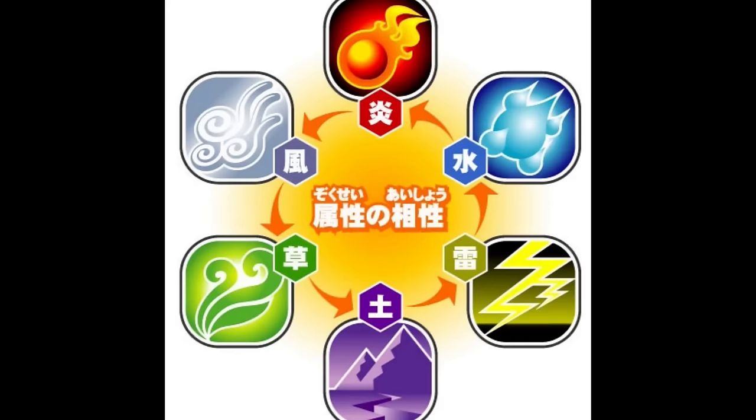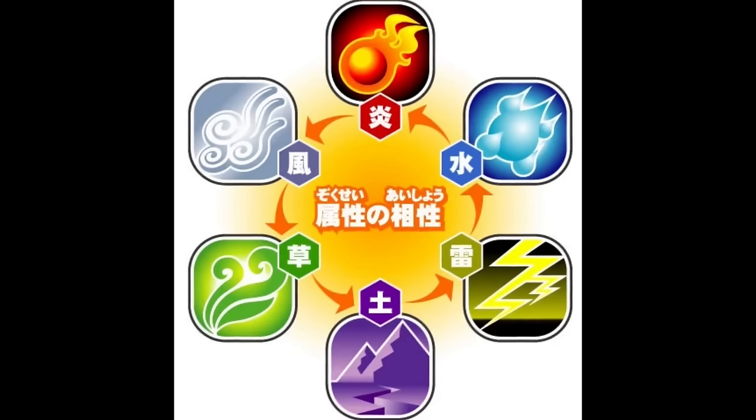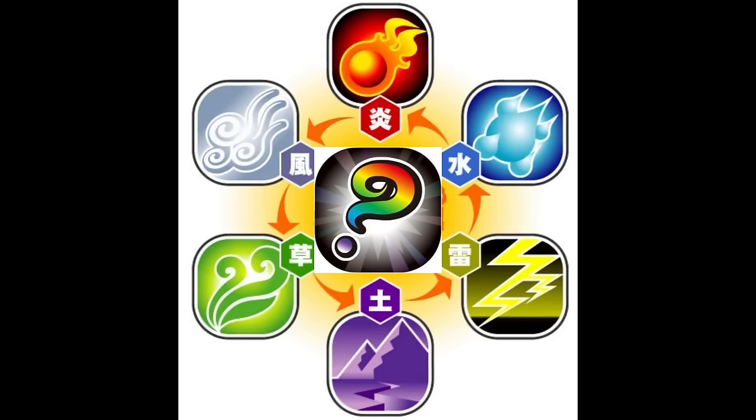Dinosaurs are categorised into one of seven elements: lightning, earth, grass, wind, fire, water, or secret. In this series, I'll be going through and analysing the scientific accuracy of the species within each element.